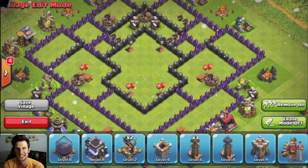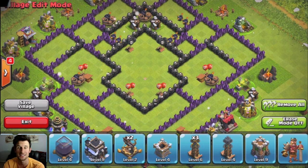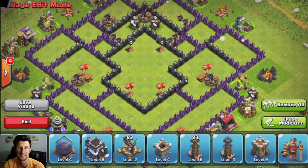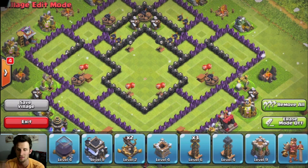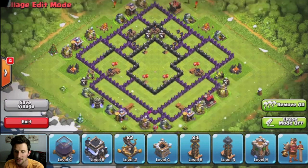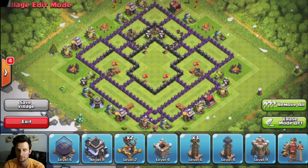Like every base, you have to build it, test it, see how it works, and then change it. I don't like copying other people's bases — that's why you'll never see me use anybody else's base. All of these I just make in the Clash of Clans builder and test them out. I don't know what I'm calling this base — it looks kind of like a starfish or something.